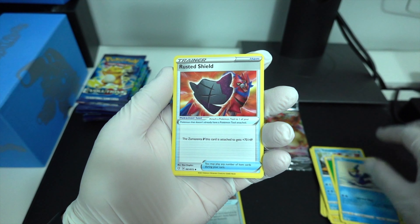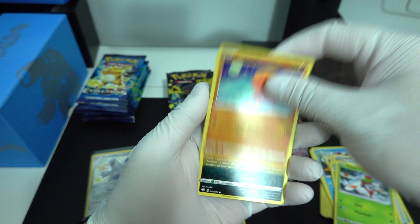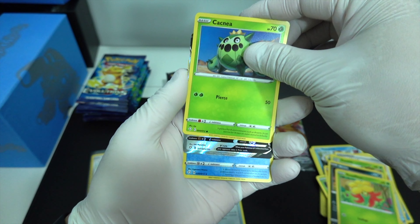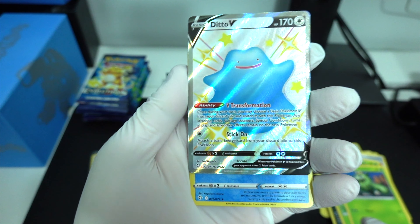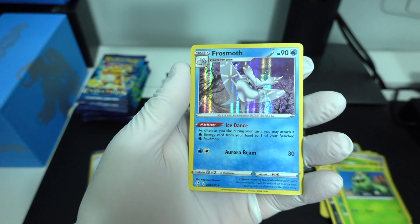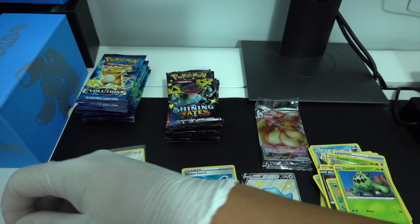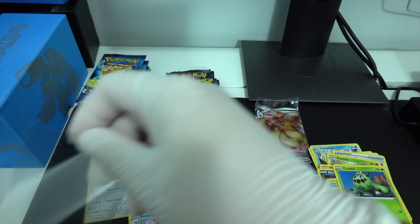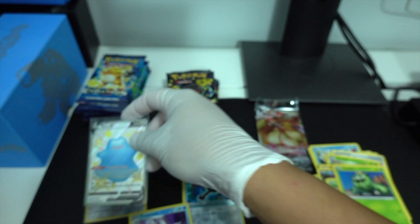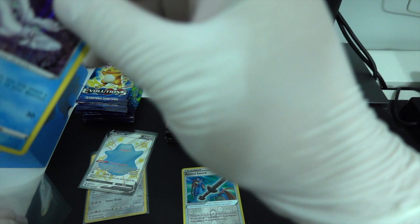Leaf, Rusted Sword, Star Tricks, Yanima, Pinched Nicket, Glossifer, Cacnea, Ditto V, and a Froze Moth. Nice. I think I already have a Ditto V.